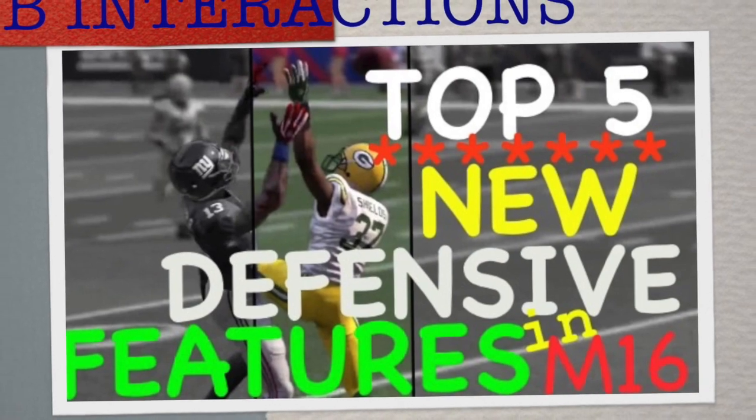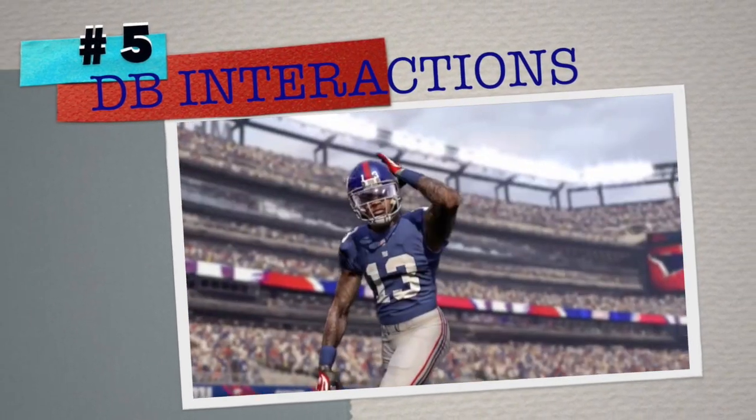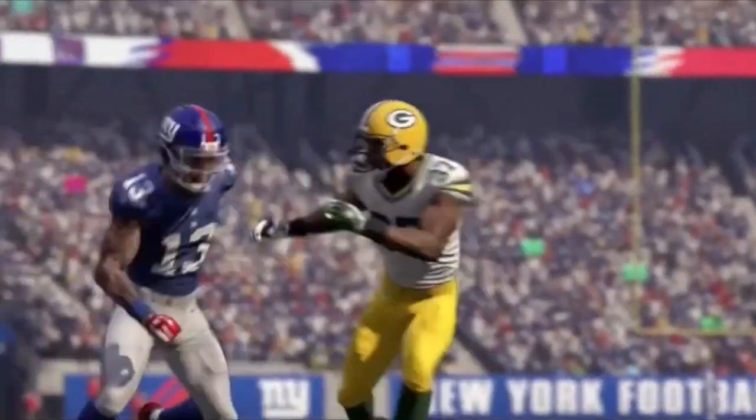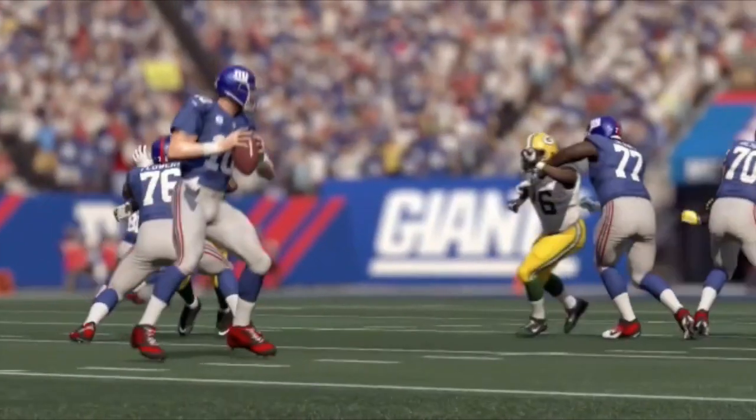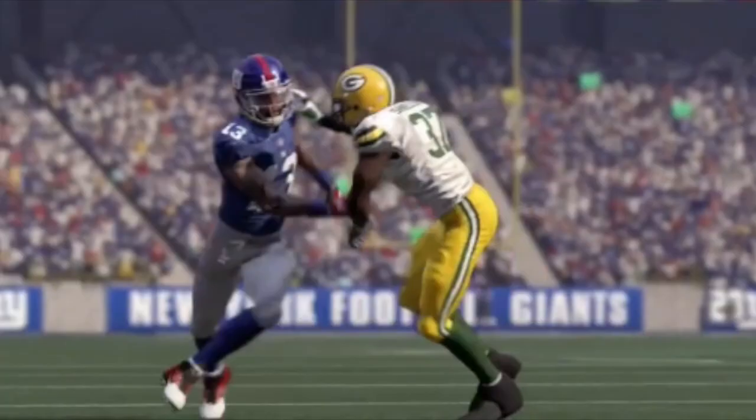Coming in at number five is going to be the new additions added to the defensive back interactions with the receivers. They added hundreds of new receiver-to-defender interaction animations including new press interactions. We feel like man defense, especially press defense, is going to be much better than previous years. You also have zone chuck interactions when you're in a cover two or cover three zone — the linebackers will chuck the slot receivers before going out in coverage.